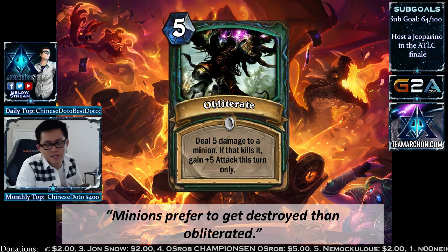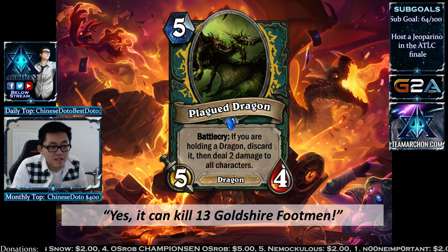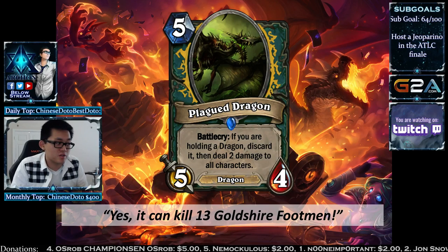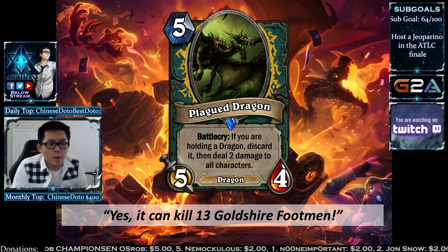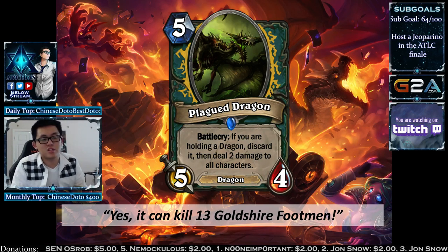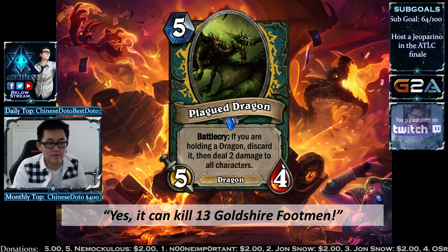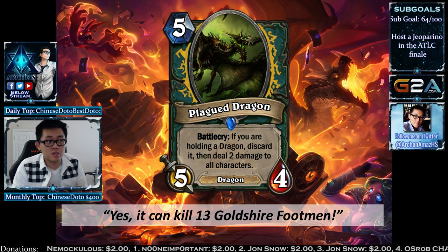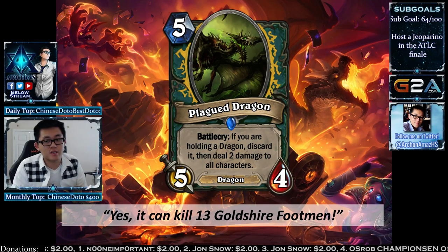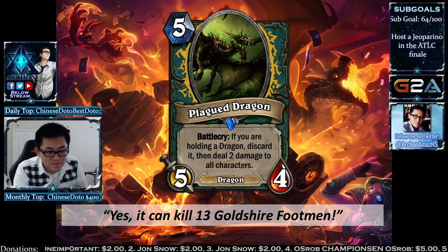What is BRM about? Dragons. Death Knight is getting a 5-mana dragon. Battlecry: if you're holding a dragon, discard it and deal 2 damage to all characters — kind of like attaching an Abomination effect. It's stronger than Abomination since it's a Battlecry. You have to discard a dragon when you play this, but it's both a body and a free Consecrate if you have it. Pretty strong in Dragon Death Knights. A free AoE effect is very, very strong.